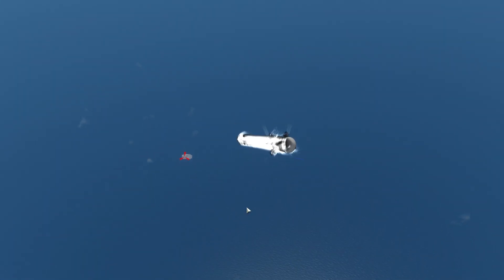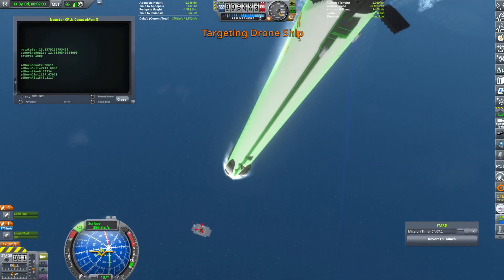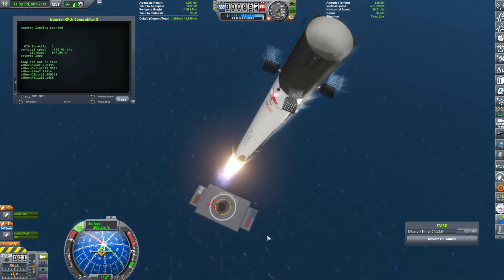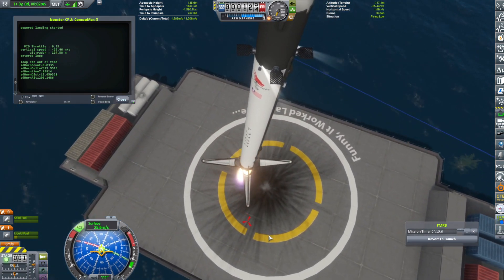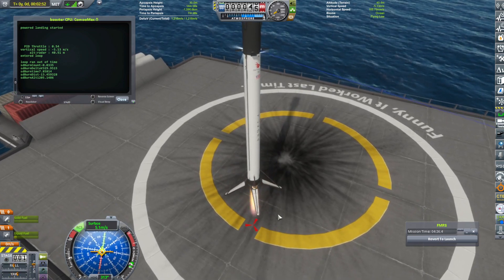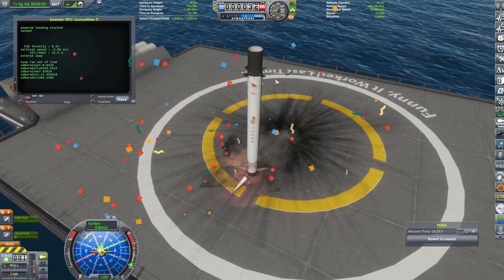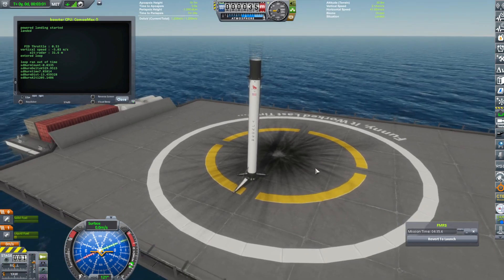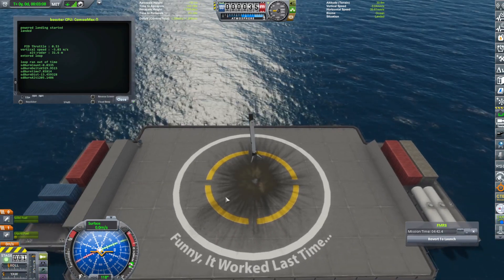Let's get in this view for a second — get right down at like the SpaceX look. And will the suicide burn — and there it goes. I'm going to stick it right in the center too. Let's go to the final one. Oh, landed! And we lost one of our landing gear there somehow, but we landed on the drone ship. Funny it worked last time. We even got in the center this time.